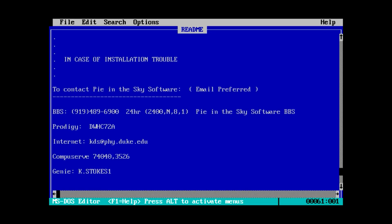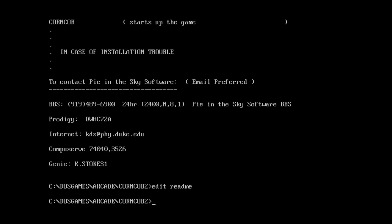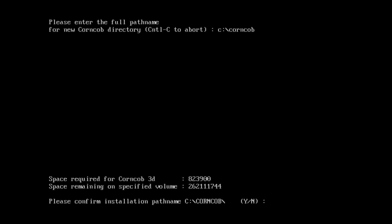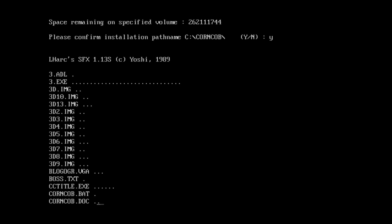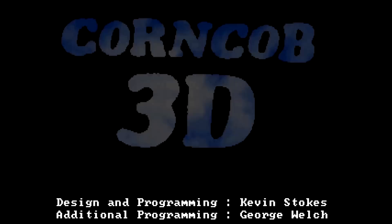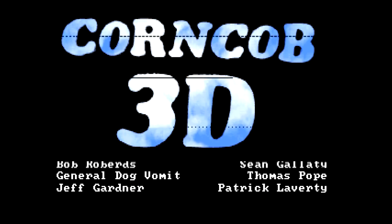Let's go try to get this working. Running install — it's asking us to please enter the full path name for the new Corncob directory, so we have to type in the whole thing. Space required. Please confirm installation — there it goes. It's kind of working, but it's going way too fast. With lower cycle counts it's still a bit flickery, but it does seem to be working better.